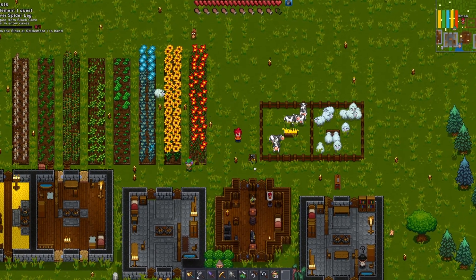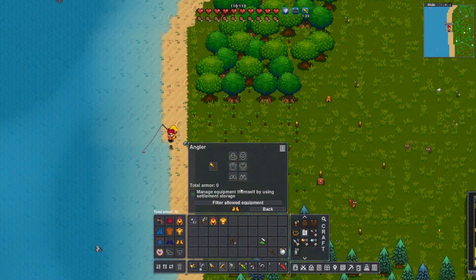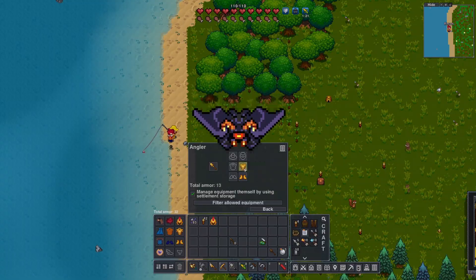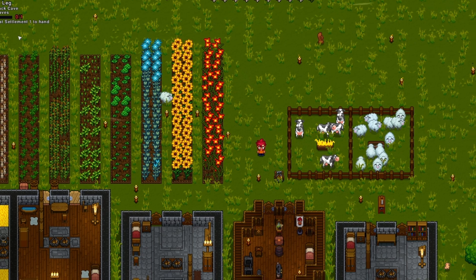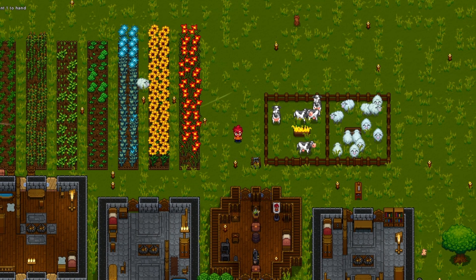Welcome back to another episode of Nassess. In the last episode we got our settlers geared up to fight the evil's protector and we defeated him. Today we are going to the snowy biome to complete our quest, get better gear, and we're going to work on a storage room.